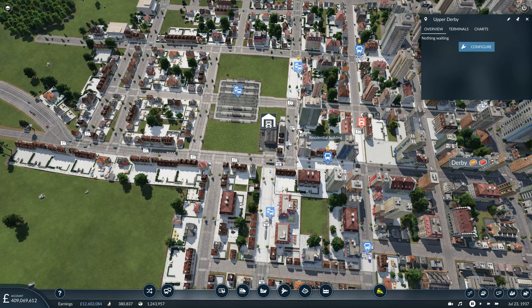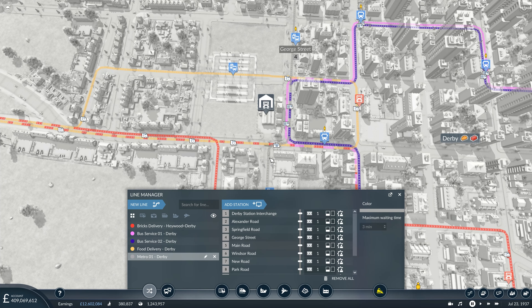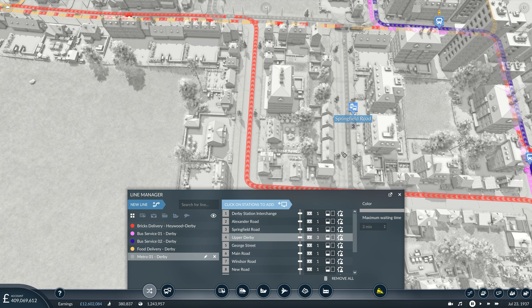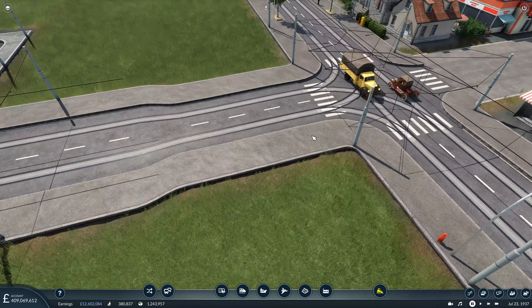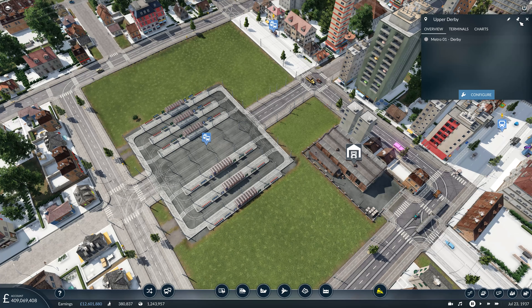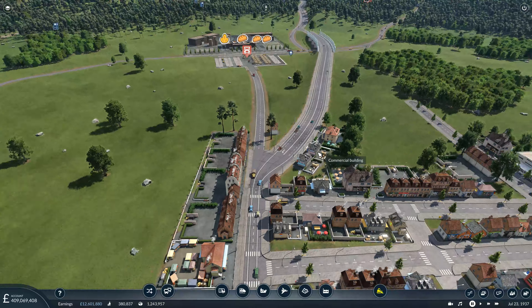Let's modify the metro line. After Springfield Road we'll keep George Street in as well, and then route into the new upper Derby interchange via platform six, leaving this way. We needed to electrify that little bit of road, and then it rerouted itself nicely. Let's rename this Derby Central - it is quite central to the town - so it's called Derby Central Exchange. We now have the connection out onto the road towards Macclesfield.